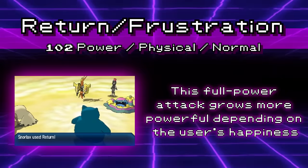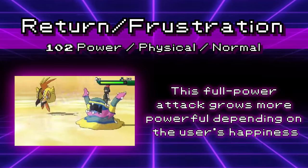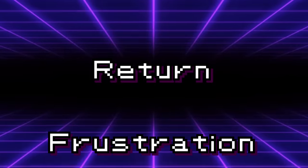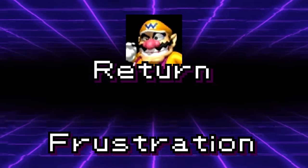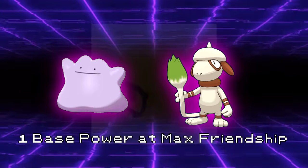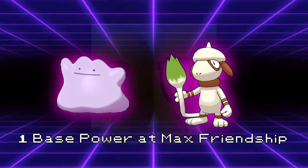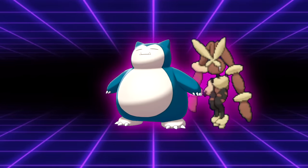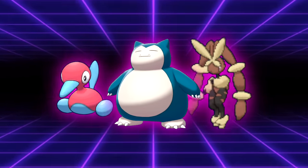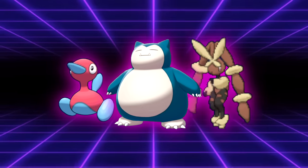I consider Return and Frustration one move because they basically are. These were physical Normal type moves with base power ranging from 1 to 102 depending on the Pokemon's friendship stat — Return reaching max power at max friendship and Frustration at minimum friendship. Funny enough, if you get technical, it was optimal to always run Frustration, because if your Pokemon was copied by a Ditto or Smeargle using Transform, it would hit like a wet noodle since most would be at or near maximum friendship. Basically, any physical attacking Normal type Pokemon not running Double Edge or Giga Impact was going to want these moves, since it's hard to beat a no-drawback, 100% accurate 102 base power move.